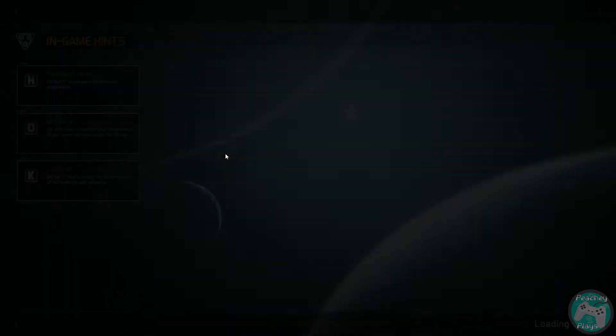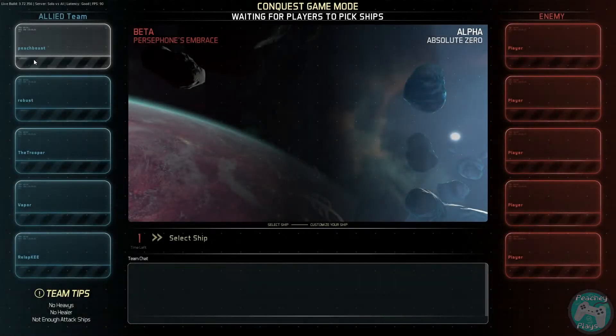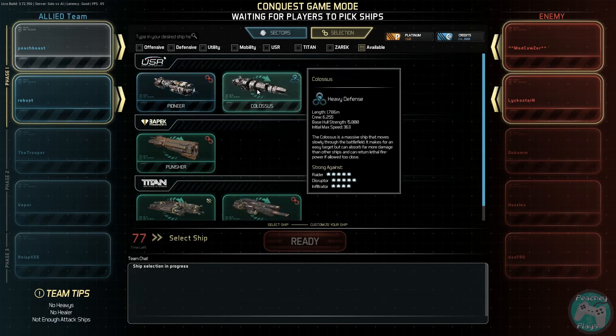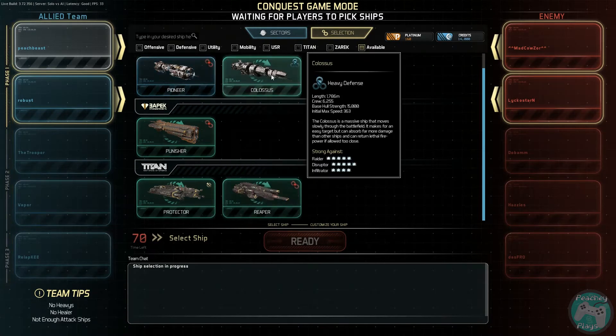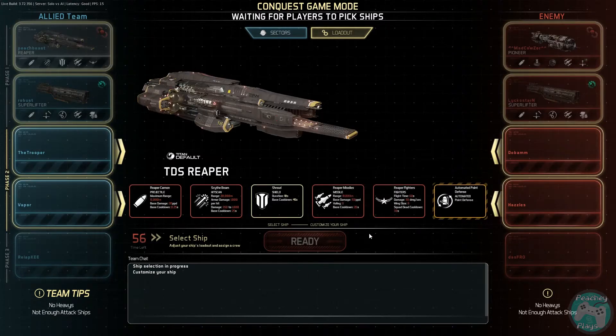We're going to click on Conquest and then we're going to get to the screen here where we'll get to pick our ship and all our weapons and that sort of stuff. So being free to play, there isn't as many options as you would like when you first download it. Obviously you just get a handful of ships and a handful of weapons. As you go on you unlock more weapons, more skins for your ship and more customisation options for the player.